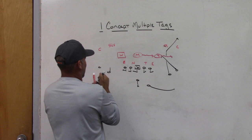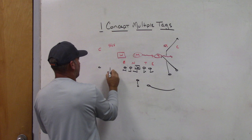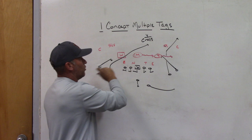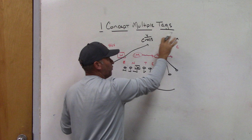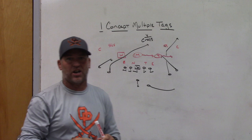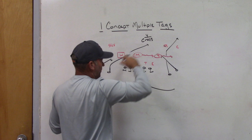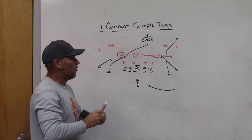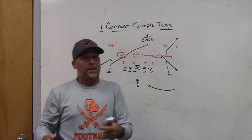We've also toyed with the idea of running a backside cross, similar to a Y-cross theory, where we take the backside number two and run him on a Y-cross. If the frontside is pattern matched and the safety takes the number two vertical and vacates the middle, and they push the Sam and the Mike to the new number three and the back in the flat, the Y or H slot crosses the field into that vacated area — finding grass because the middle of the field is open.